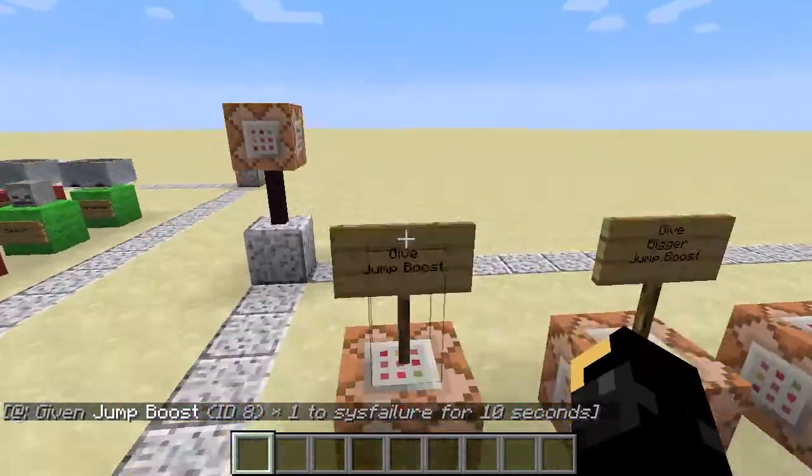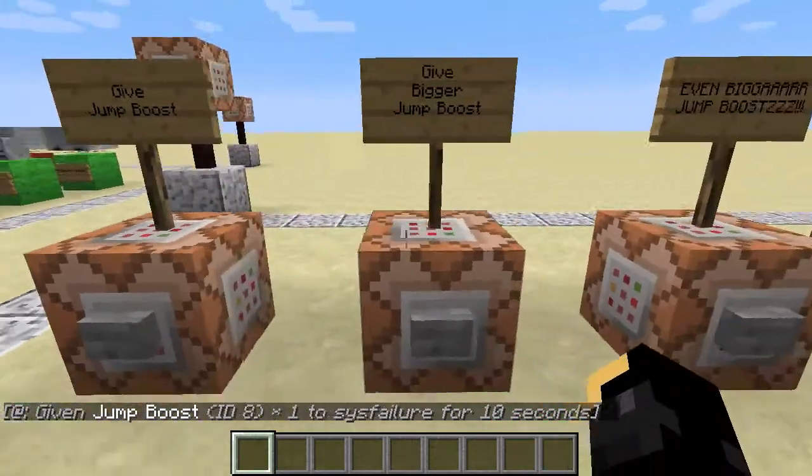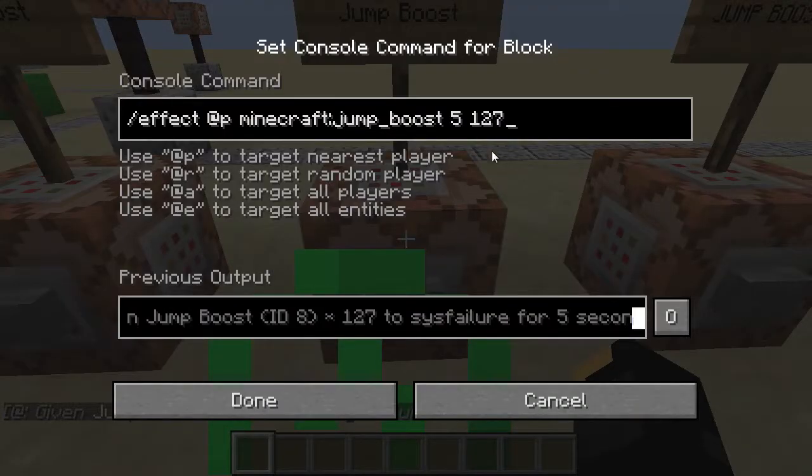So I've given myself that, and I have a jump of a couple of blocks up into the air. If you don't specify a level, you will get level 0, which is the first level. And here I'm giving myself another jump boost, just for 5 seconds, at level 127.